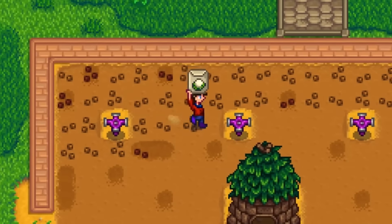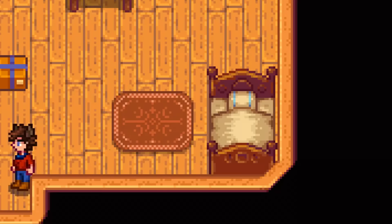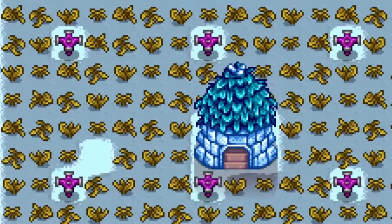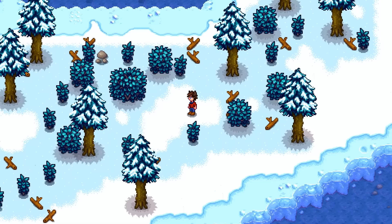In Stardew Valley, you spend 84 in-game days planting, growing, and selling your crops, unlocking new features, and adjusting to the new seasons. Then you hit winter, and the world seemingly just stops. You can no longer plant any crops, trees no longer grow, your animals don't come out, and the colorful world changes to a solid white.